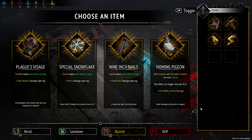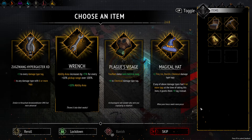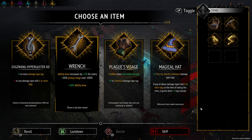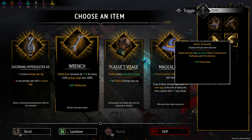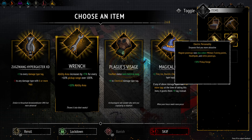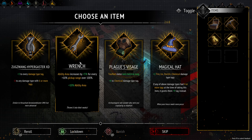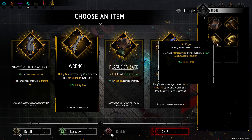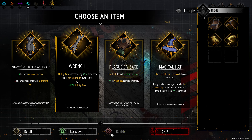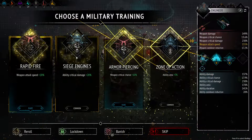Okay, so nothing here, so let's banish injured. Let's reroll — okay, there's the wrench. Ability area increases by 5% for every 10% pickup range. So this gives us pickup range, and this gives us pickup range, so that should increase our ability area by a ton. 5% for every 10% — so we have 60, so that should give us 30-40% extra ability area with this.